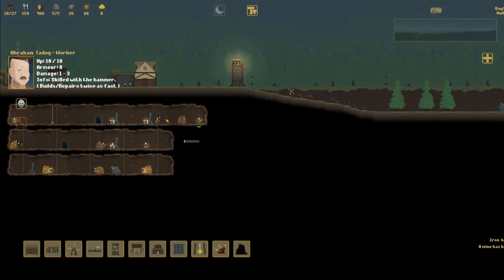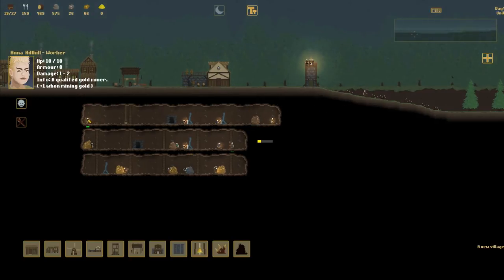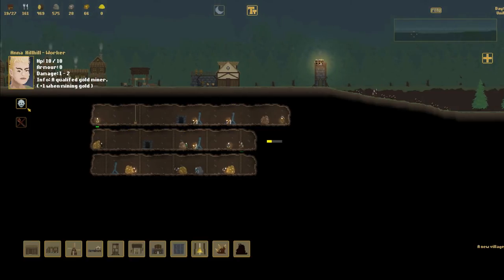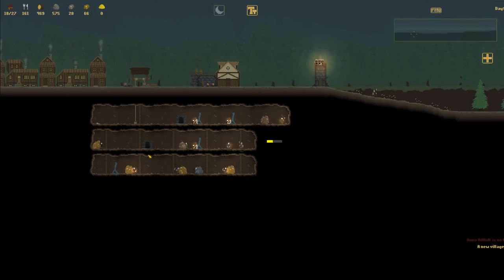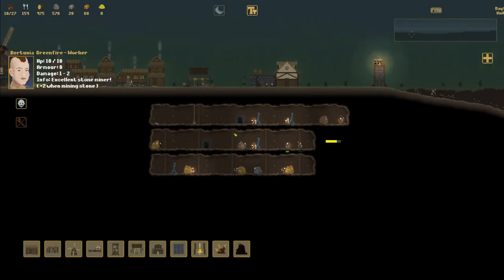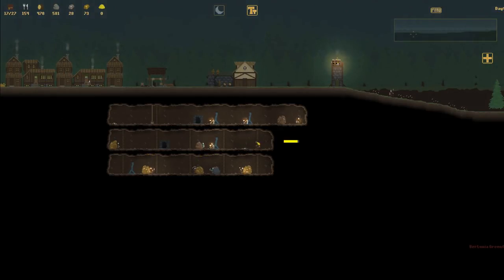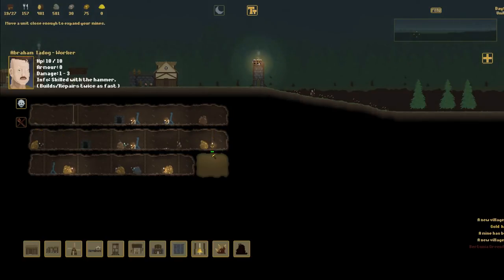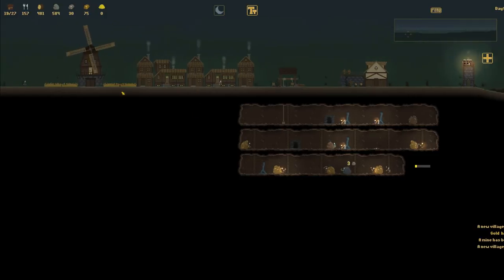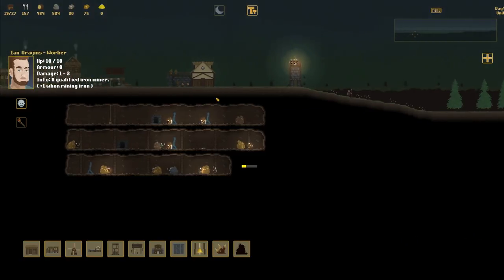I'll just keep my guy by the stairs here in case any goblins do come. Qualified gold miner - so I must have got rid of that gold. Being that we have so many miners, I'm going to have to start killing some of these guys off. I do not need gold miners now - I need jack of all trades or iron miners. Who do we have? Plus two in mining stone - plus two is really good, I don't want to get rid of plus two. I'm actually running out of stone. I have so much stone in the bank. We just got some more gold - gold is not what I need right now. Qualified iron miner - perfect, that's what I needed. It's nighttime now. I think I might just make a random unit an archer unit just for now.